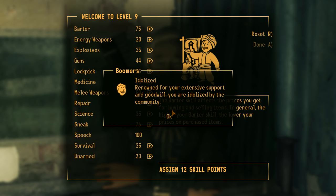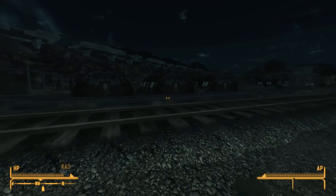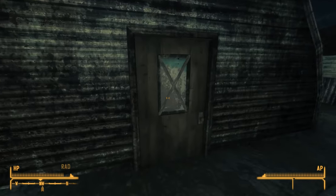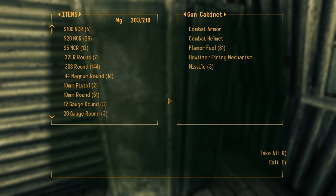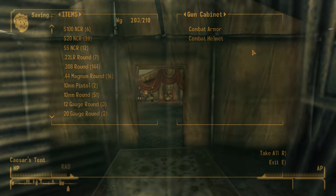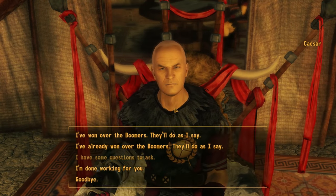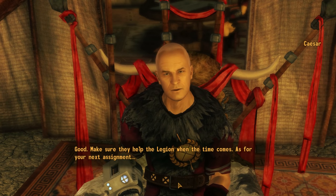We ask Pearl about the battle at Hoover Dam, and she says after all we've done for them, they would love to help — the young ones would relish an opportunity to put their skills to battle. With that, we secure the help of the Boomers, who will use their B-29 bomber against the NCR when the time comes. To find the howitzer mechanism for Lucius' side quest, we head northwest of Pearl's cabin toward the Nellis Workshop, where we find the howitzer firing mechanism inside a gun cabinet at the back.